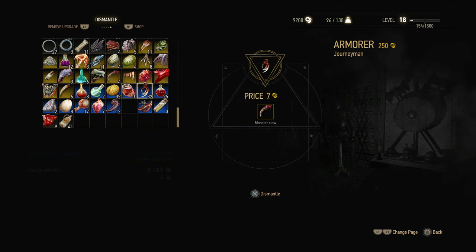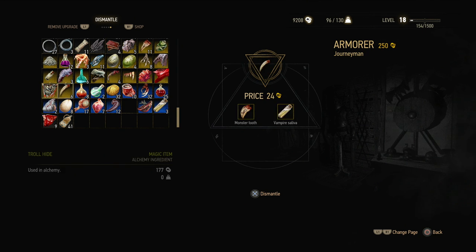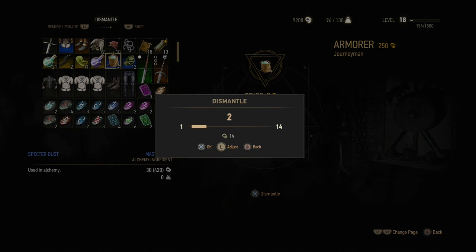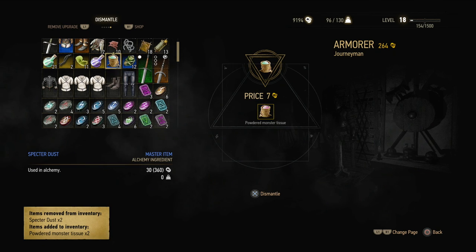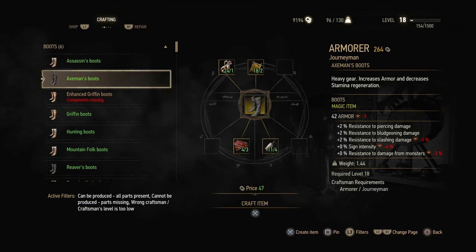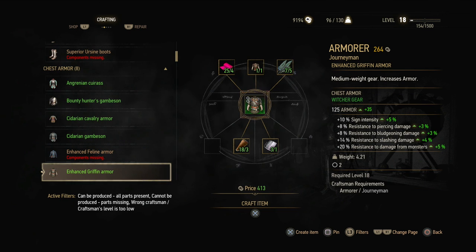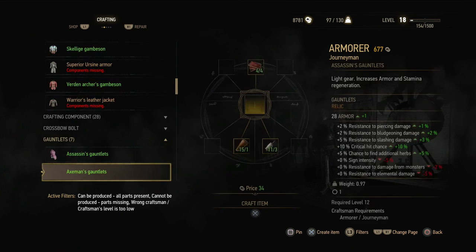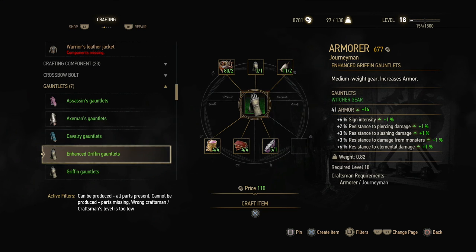I'll probably have to downgrade that specter dust to get powdered monster dust. Let's go to the specter dust — there we go, powdered monster dust. I'll start with two. Back to crafting — the enhanced boots are done, the enhanced Griffin Armor can now be made. I even have a few extra monster feathers left. And then the enhanced gauntlets — yeah, there we go. I have enough, just enough. Four by four — enhanced Griffin Gauntlets.